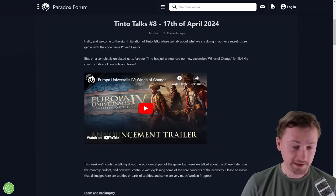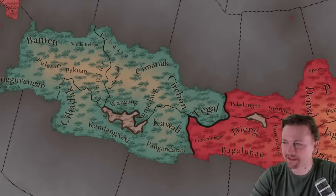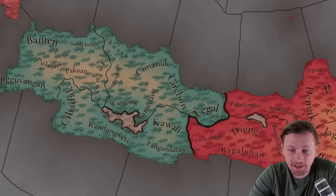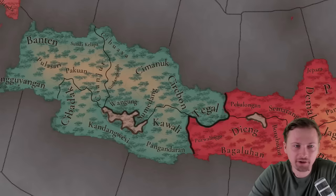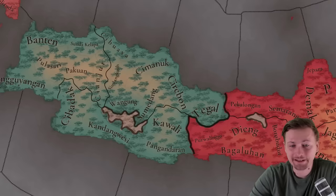Before I jump into the diary, I want to look at the map. This time we are presented with the Indonesian island of Java — however it's pronounced. I've played too much Majapahit lately. There's Banten here, and the Strait with Sumatra. There are many more provinces here compared to EU4 — more like locations.